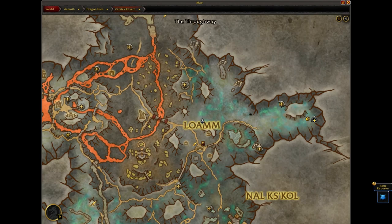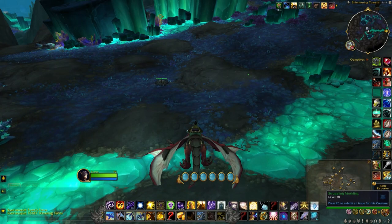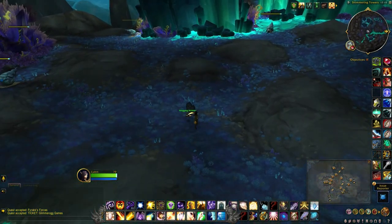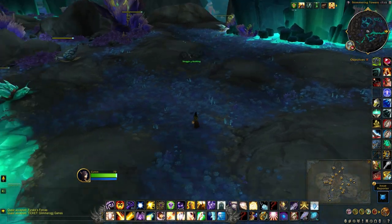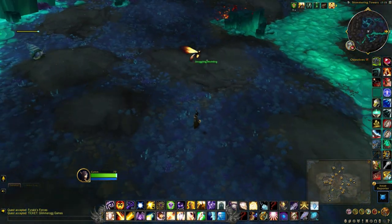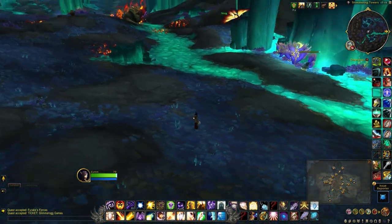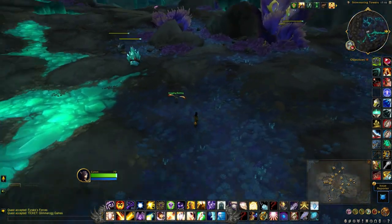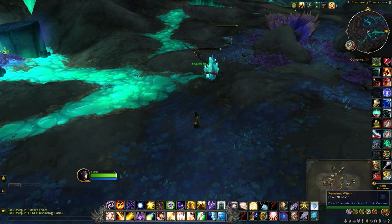Just above the first M in 'Loam' you'll notice a struggling mothling right here. This one is actually pretty simple — just have to help it fly. In order to do that, just keep bouncing it into the air; each time it bounces it will get a little bit higher.